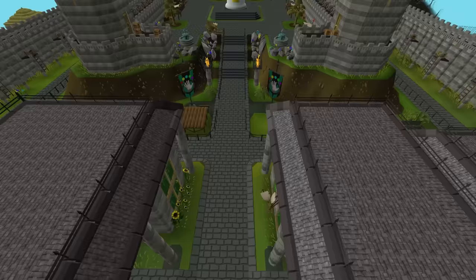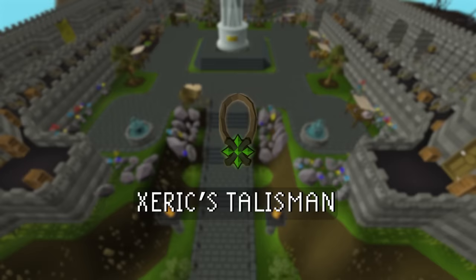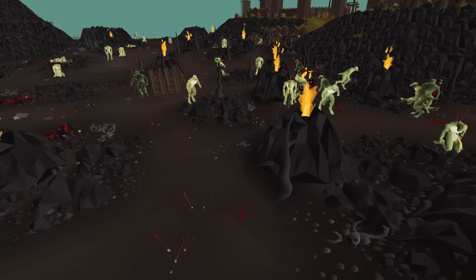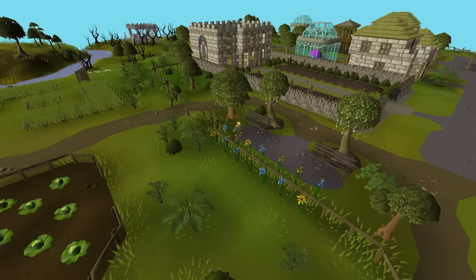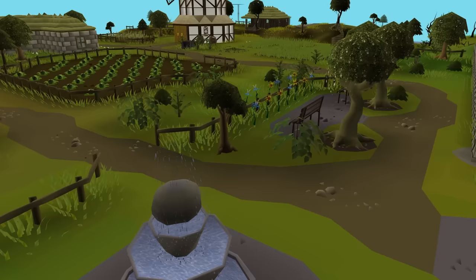These are some amazing diary unlocks that will make your runs so much faster. Next up is the Xeric's Talisman. If you spend any time in Zeah, you know how hard it is to get around, so you might already have one. If not, you can grab a Xeric's Talisman from defeating Lizardmen — they drop at a rate of 1 in 250, which goes pretty quickly given how fast you can kill them. Once you get one, just charge it up with Lizardman fangs and you're ready to go. The talisman has a teleport to Xeric's Glade, which is right next to the Hosidius Herb Patch.